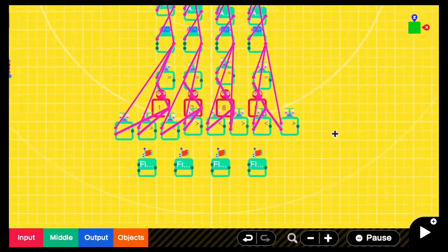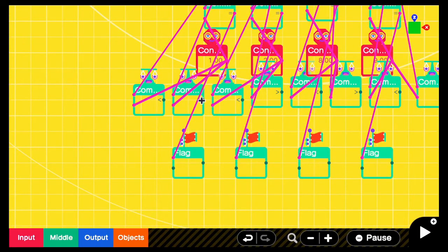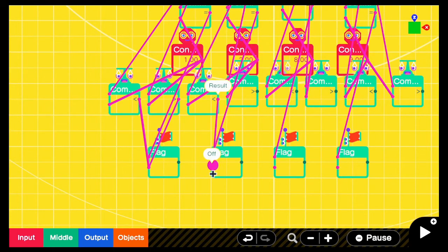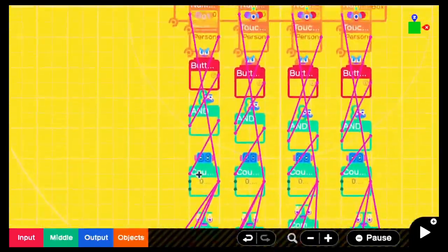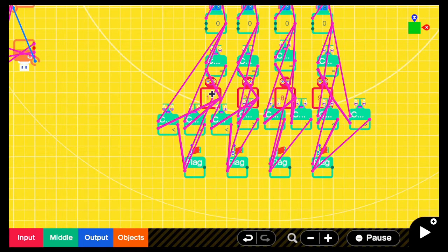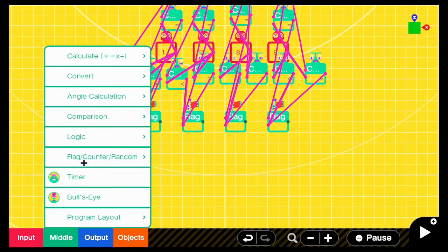Now you want to connect your equals output to turn on the flag — one, two, three, four. Each set of your less thans and greater thans should turn off the corresponding flag: the first set turns off flag one, the second set turns off flag two, the third set turns off flag three, and the fourth set turns off flag four. The logic we have now is: if the first number equals one, it will turn on the flag; however if the number is less than or greater than one, it will turn off the flag.